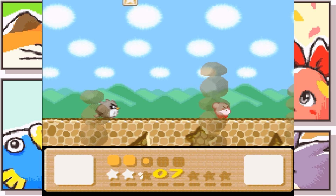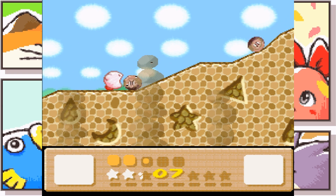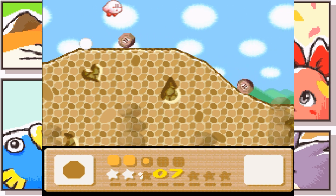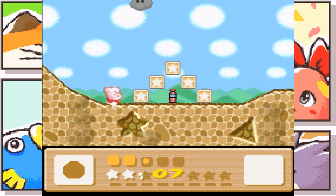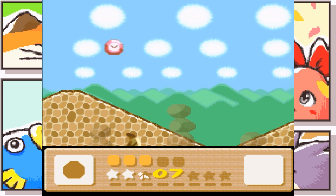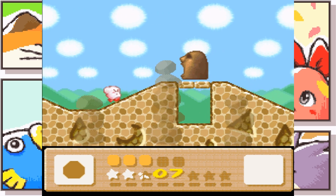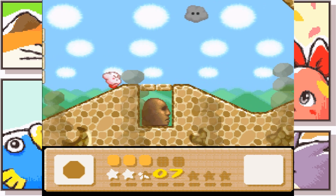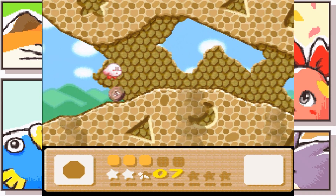I don't want you, but I do want rock. Now usually, with some stages where you need a certain ability to get the secret item, you will also need to fight a secret mini-boss. A lot of them are returning mini-bosses from Kirby's Dream Land 1 and 2.